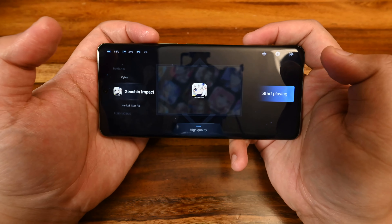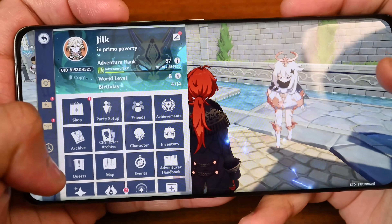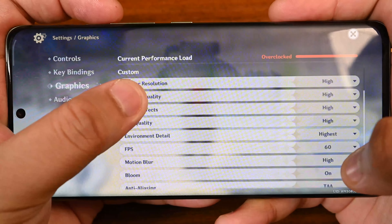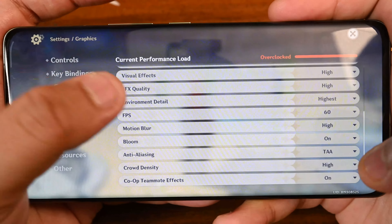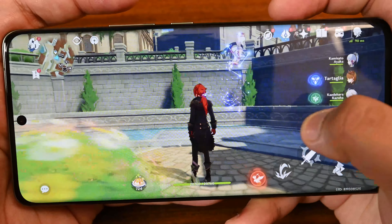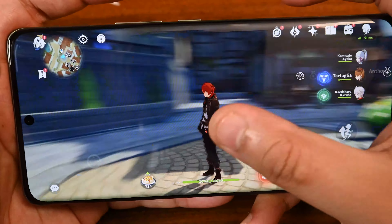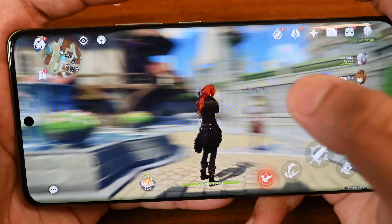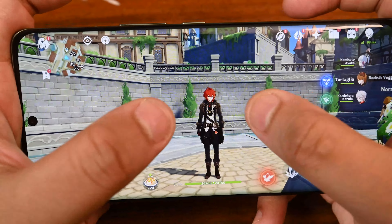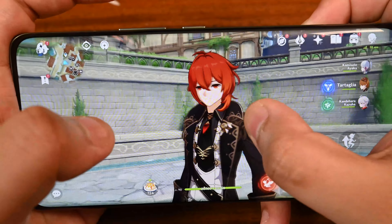Now we're in Genshin. Settings are on high with everything turned on at 60 FPS. You can see that spinning the camera causes it to lag a bit. Let's check the lookout before heading to Inazuma — it's looking really good and spiffy, with great character models. A quick change to Ayaka shows a little bit of frame stuttering again, but she's looking great as well.